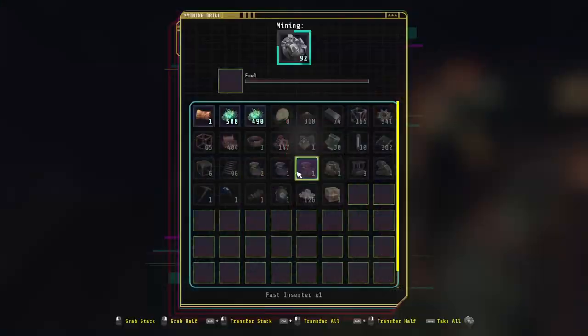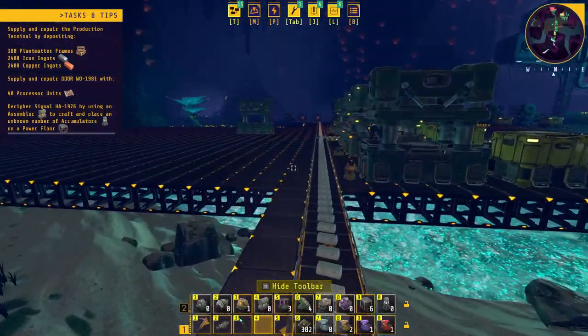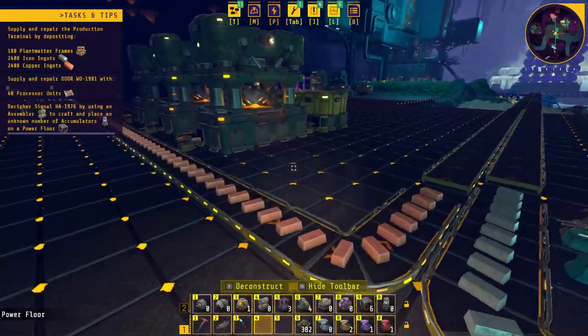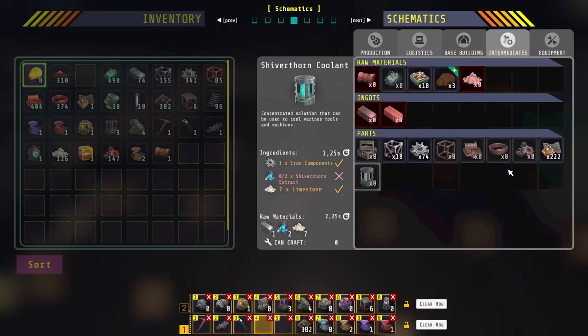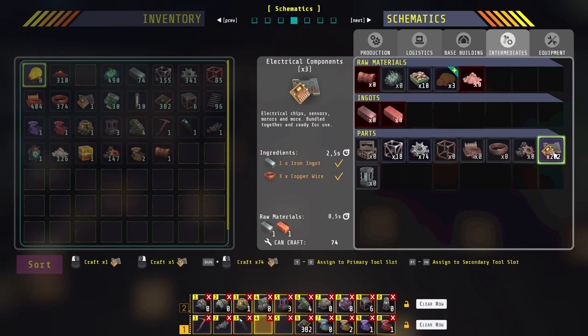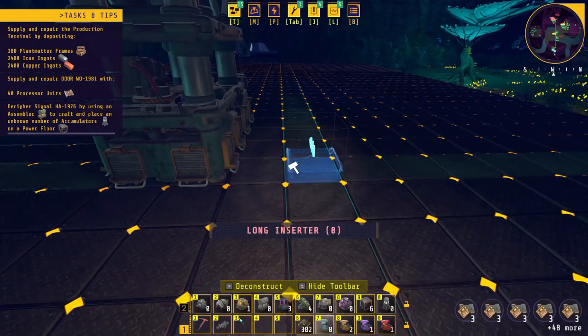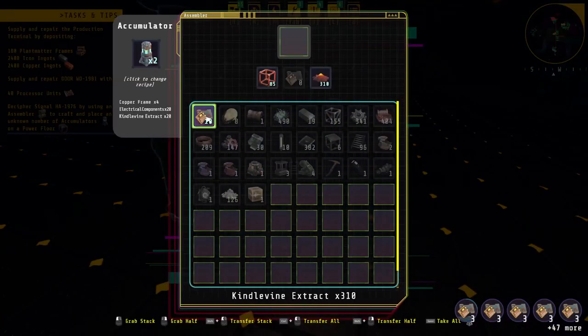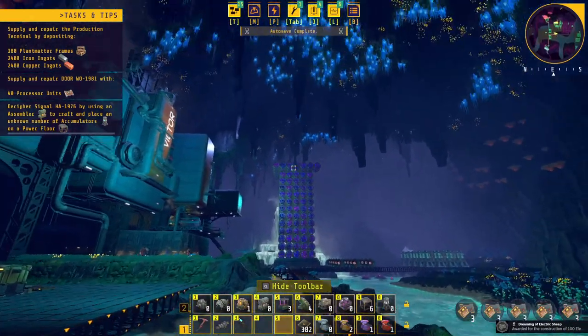All right, as you can see I'm running out of fuel — I really need to go on a fuel run. Why — I have a lot, I have a ton of wire. I need to go on a fuel run. It needs 20 to make the electrical components. That thing is making — oh, it's starting to spread out now.